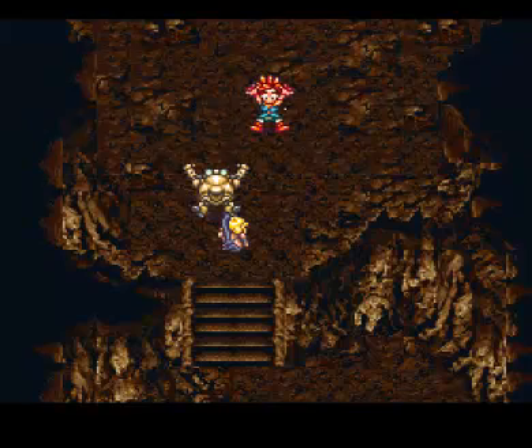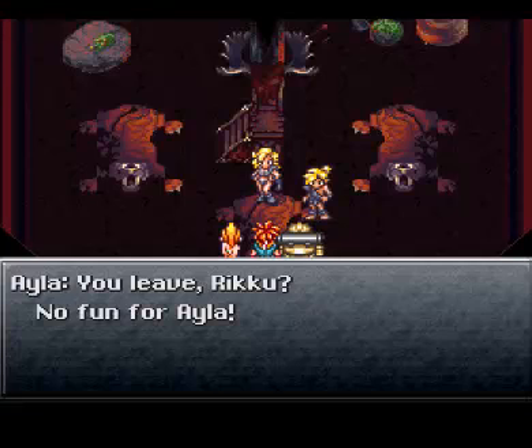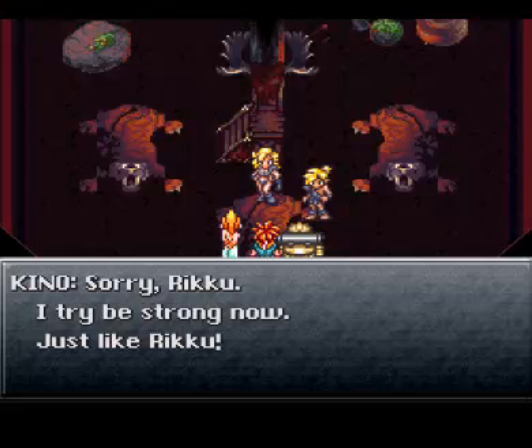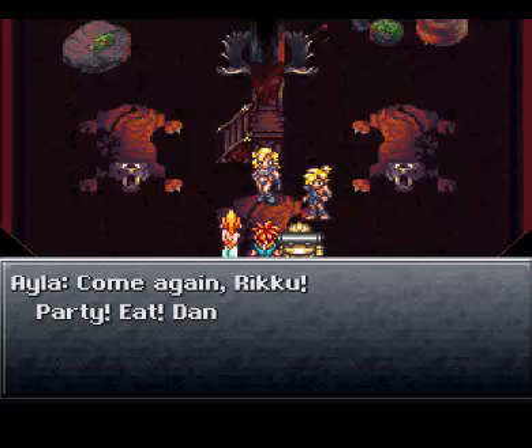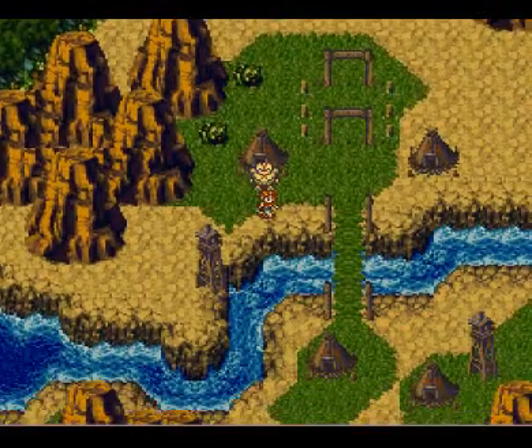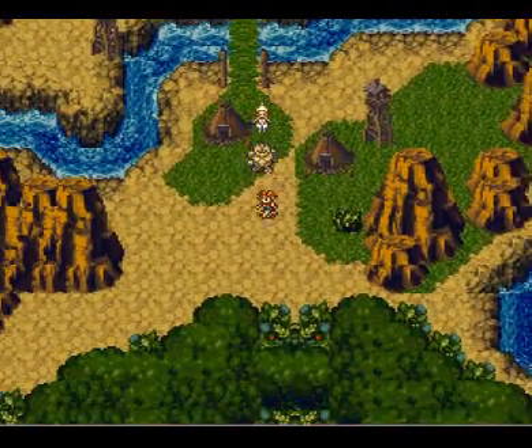Burp. She threw up. You leave, Riku? No fun for Ayla. I'll never forget you. Thanks. Sorry, Riku. I try to be strong now — just like Riku. Come again, Riku. Party. Eat. Dance. Fun. Fight. Fun fun. And we head out here. I don't think she was going to say something, but I don't know what it was. Oh well.